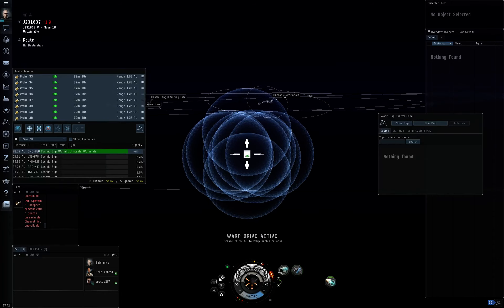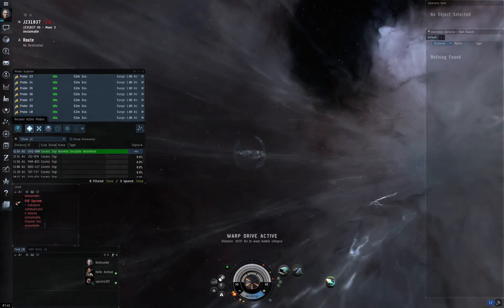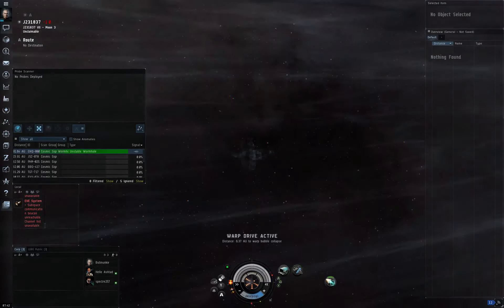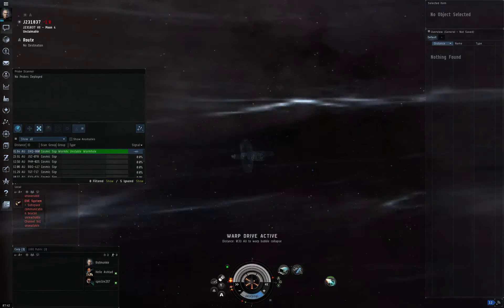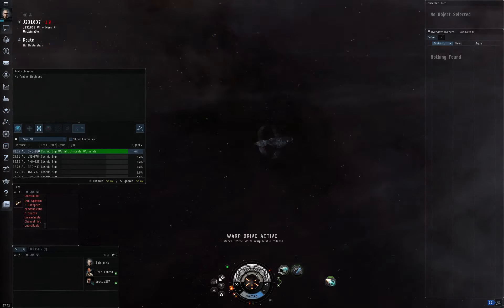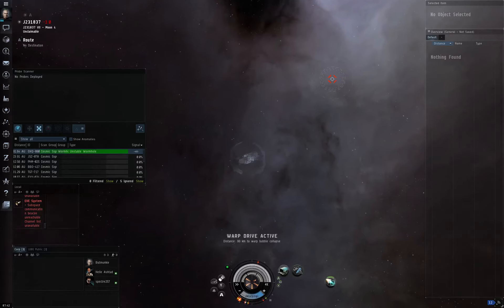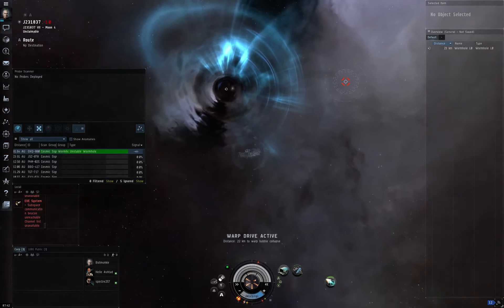We are actually going to go through the wormhole now — we are done here. To recover your probes, just click the button and they are immediately in your cargo hold. You don't need to break lock or anything. Just don't forget to do it — though if you do, you can't come back and recover probes anyway, so it's not that big a deal.